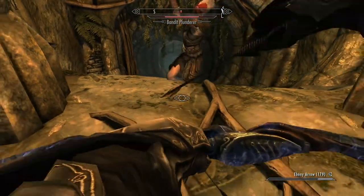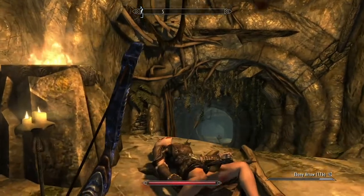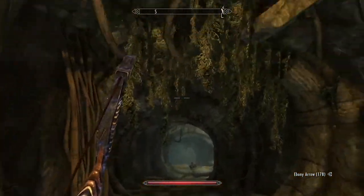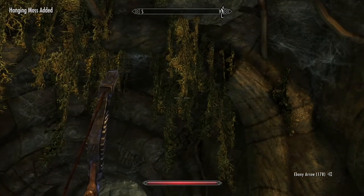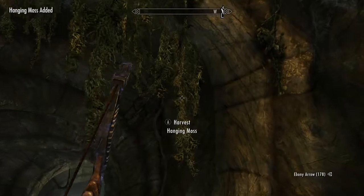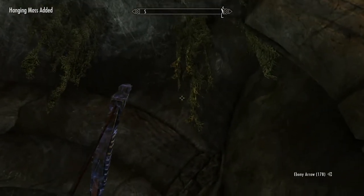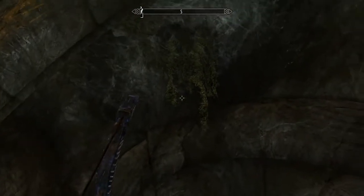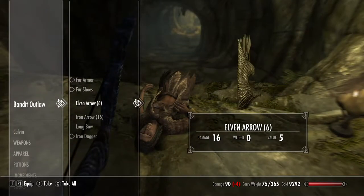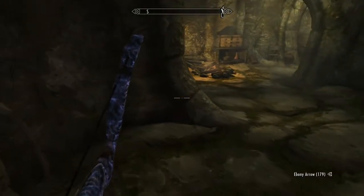Four hits from my ebony bow with ebony arrows — not bad. There's a lot of hanging moss in here, and hanging moss is really good for alchemy — some damage and magic regeneration potions. I'm going to gather all this stuff up and continue to sneak down the passage. First kill here, gold and elven arrows — not bad. Let's keep walking down the passage, sneaking and avoiding any traps.